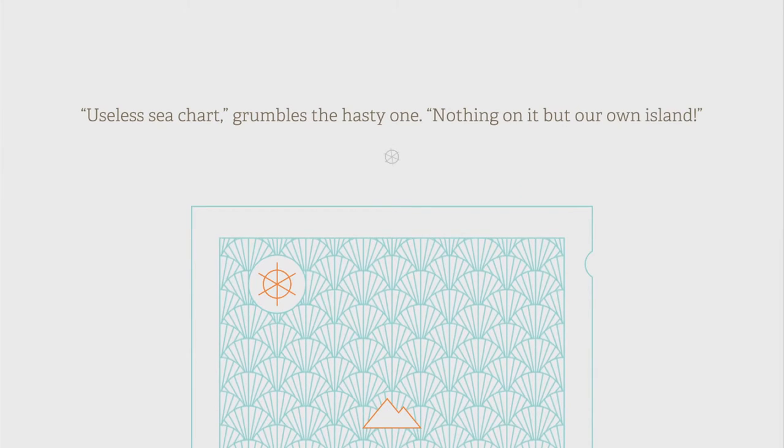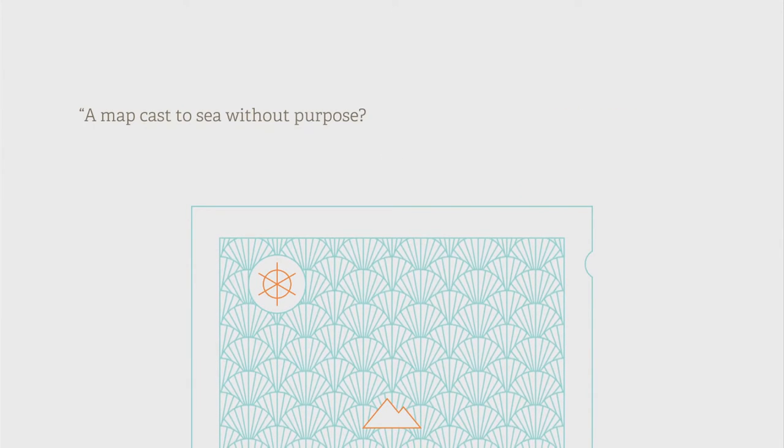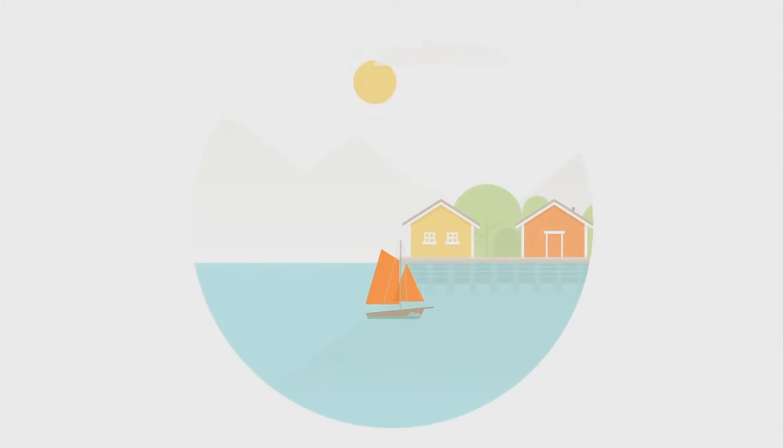Useless sea chart, grumbles the hasty one. Nothing on it but our own island. A map casts a sea without purpose? Must be more to it, argues the steady one. The brave one brightens: A mystery! Damn straight — a mystery. Folks in the village may know something of it. We should head back. So off we go on our little ship, and as you'll soon see, the art style for this game is just gorgeous.